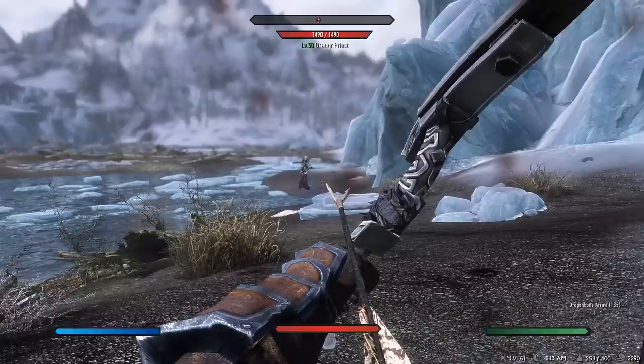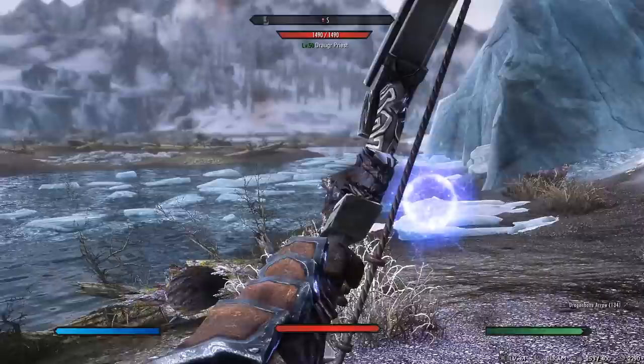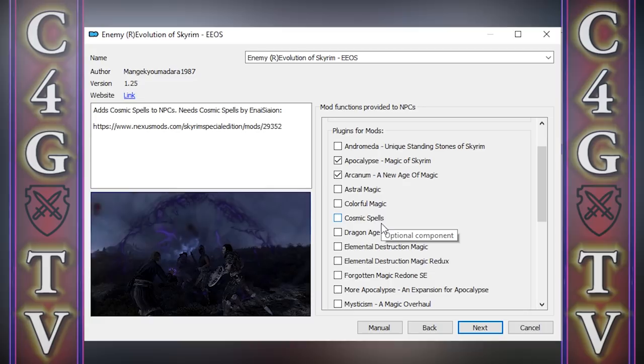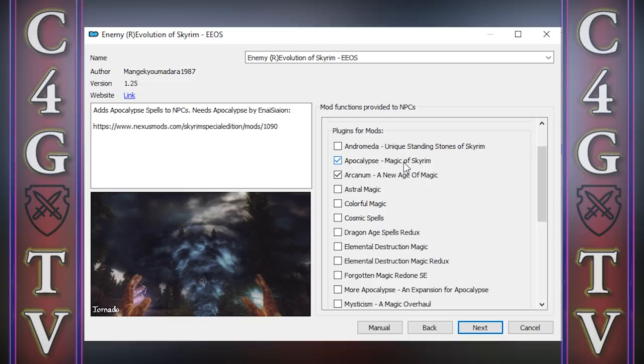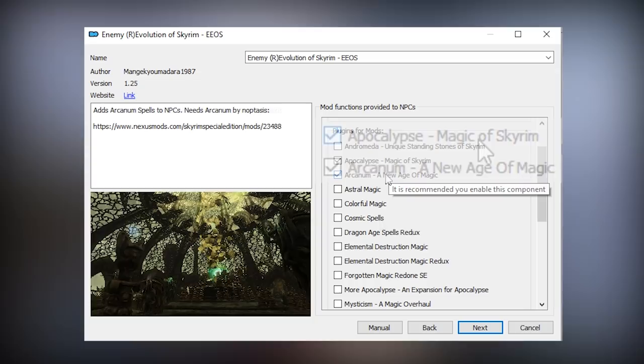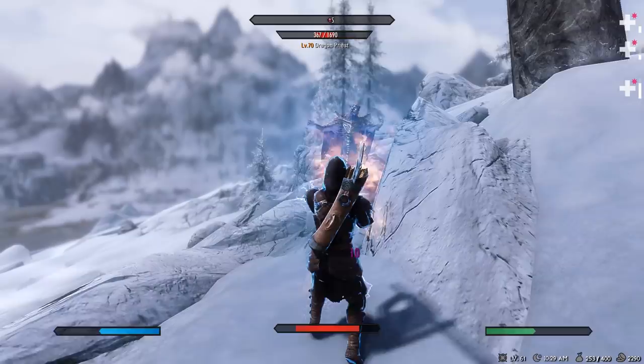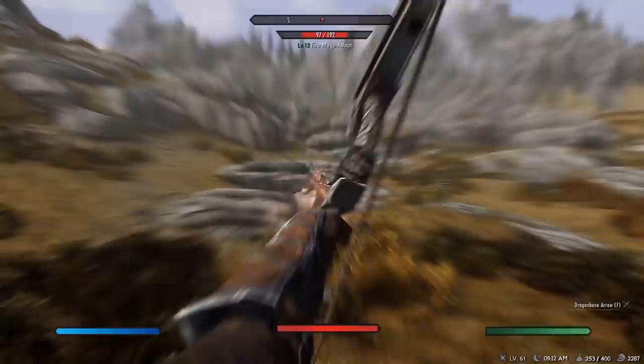But we didn't even mention the best feature of this mod. Enemy Revolution of Skyrim is highly compatible with other major spell mods — basically every major spell mod you can install is compatible out of the box. This means that all spells from different spell mods can be used by NPCs, and this is highly customizable. I have two major spell mods installed: Apocalypse and Arcanum: A New Age of Magic, but you can install much more if you wish to. And you shouldn't be afraid to do so, because the mod author actually recommends this. Enemy Revolution of Skyrim has a randomizer system which will ensure that all of your spells and shouts from mods will be encountered at some point in the game.